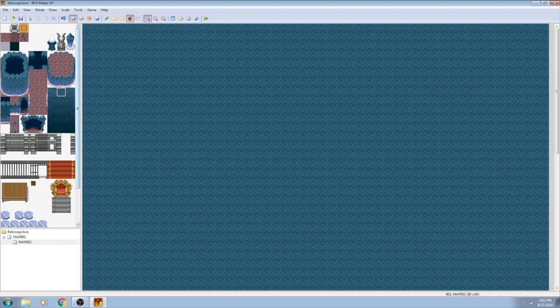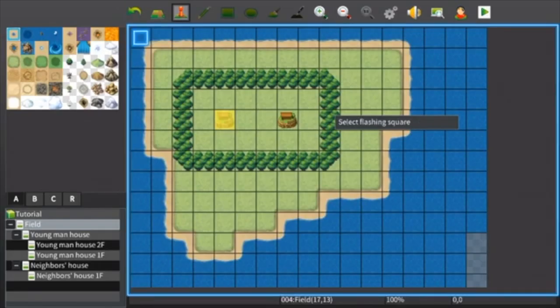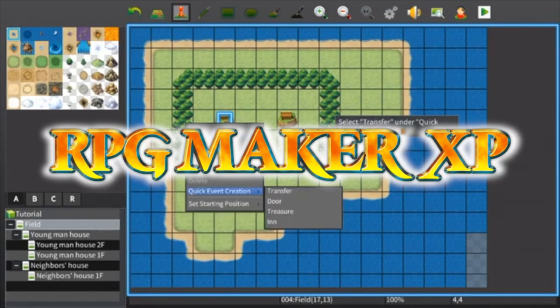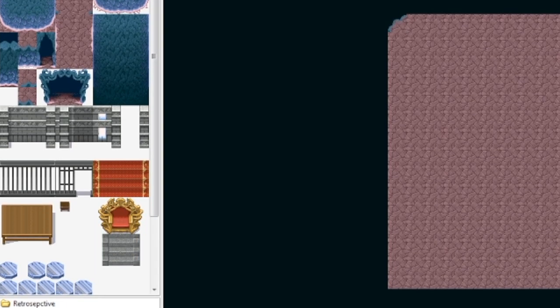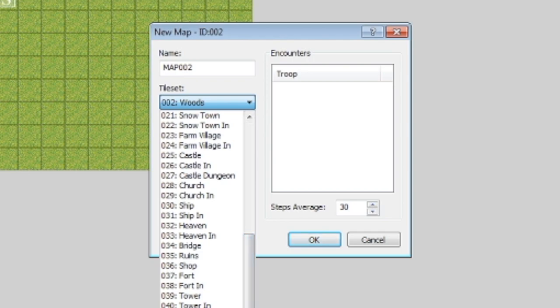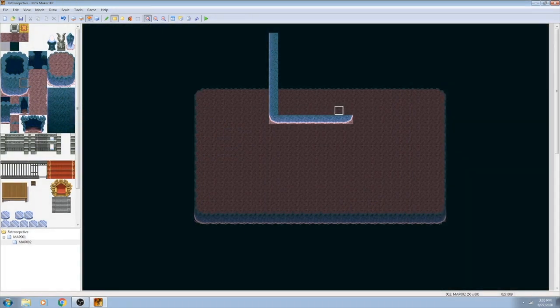RMXP is split into 4 main sections — really, sections found in almost every version of RPG Maker, but XP is where I became familiar with them. First off, there's the left sidebar, which contains the tile palette with the map menu right underneath. Here you can create new maps, select which tiles they use, the default overworld and battle themes for each map, and from the tile palette, select which graphical tile you will place on the map screen.